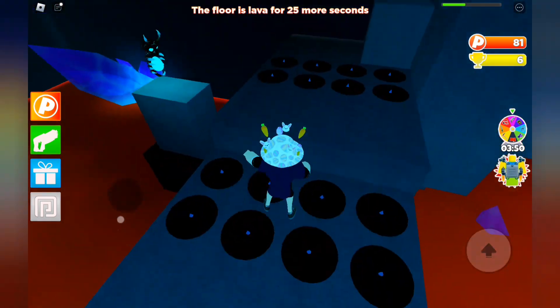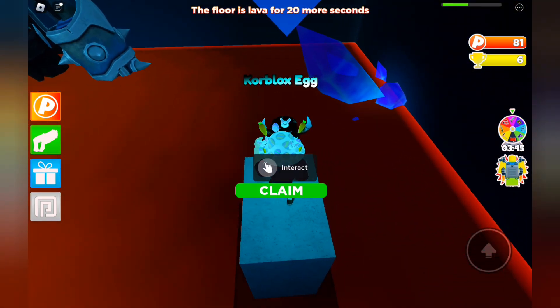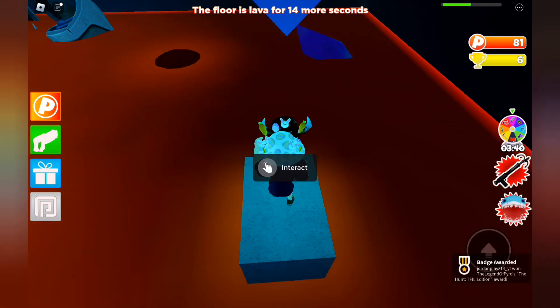Yes, go go! Then interact, and you got the badge. That's how you can get the floor is lava badge.